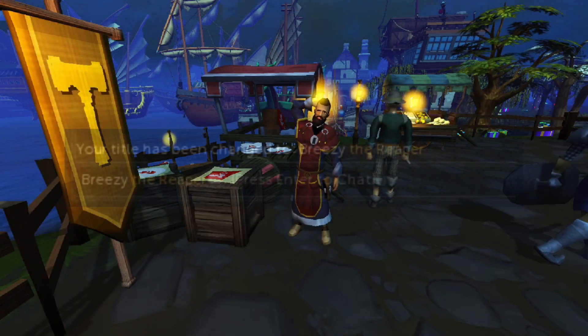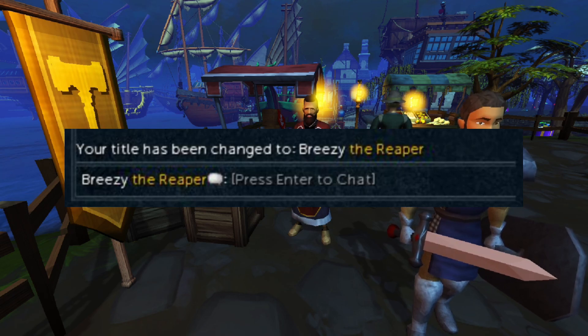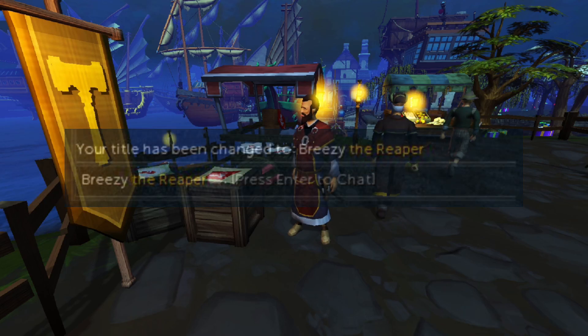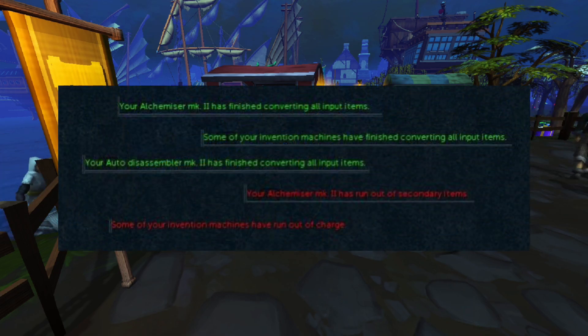The Ninjas have also added the Golden Reaper title. You can earn this title by completing all collection logs for bosses. This is a hidden title with an accompanying achievement, and those who achieve this feat will receive a global broadcast. Note that you're not required to complete the Insane Final Enrage achievement, which includes obtaining all intricate chests from Nex: Angel of Death. Moving on to some general quality of life Ninja Strikes, players are now going to receive login messages and updates for their invention machines, whether they've finished processing inputs, ran out of secondary inputs, or ran out of charges. These can be toggled on or off in the login messages or notification messages option in the menus.